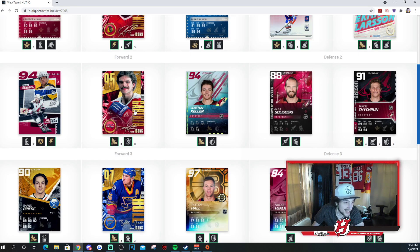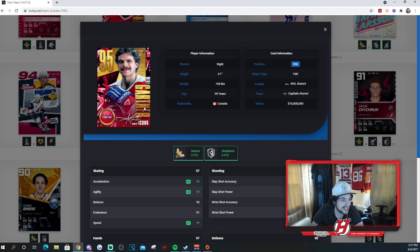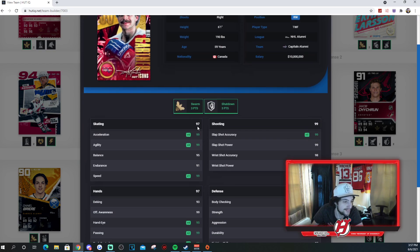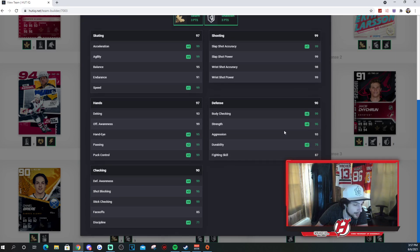We got Mike Gartner playing center here. Three Swarm and three Shotdown: 99 Excel, 99 agility, 95 balance, 91 endurance, and 99 speed. 99 across the board for shooting stats. This team is very, very good. You got 99 across the board almost for his hands — everything except for hand-eye and D-King. Defense is solid as well. Faceoffs are 85, so he's definitely serviceable at center — not option number one at center, but definitely okay.